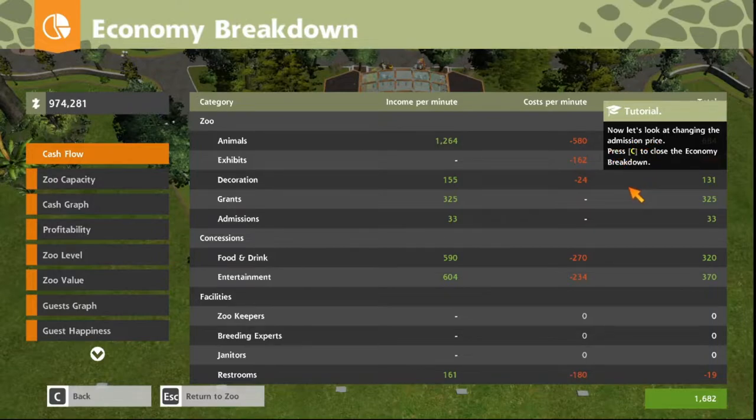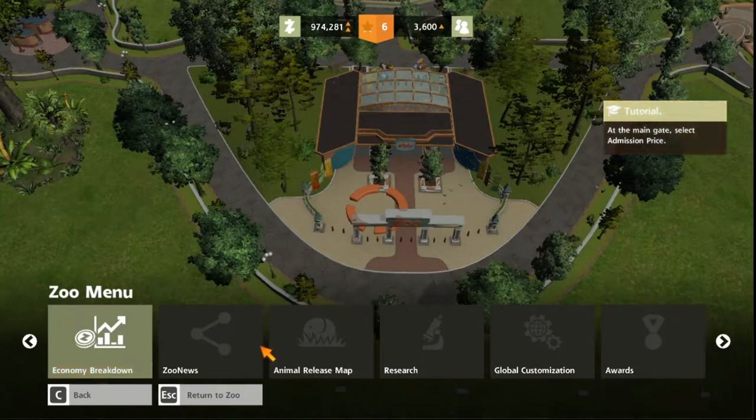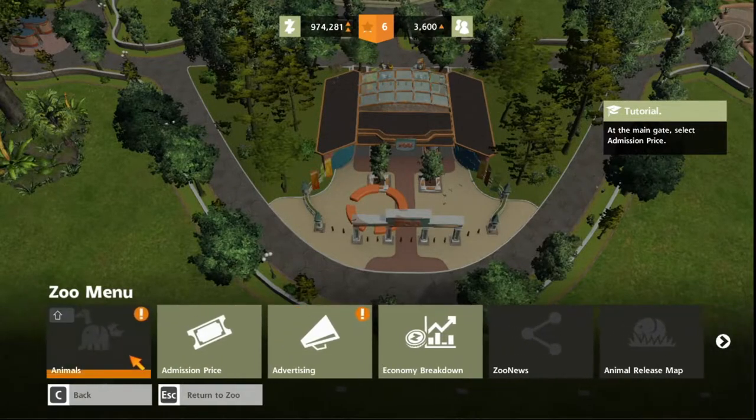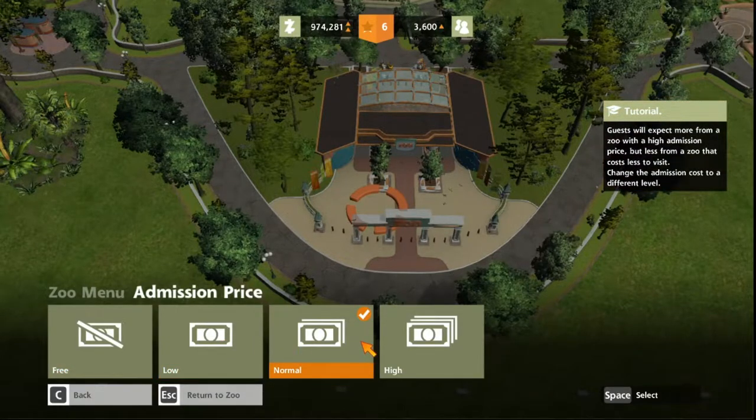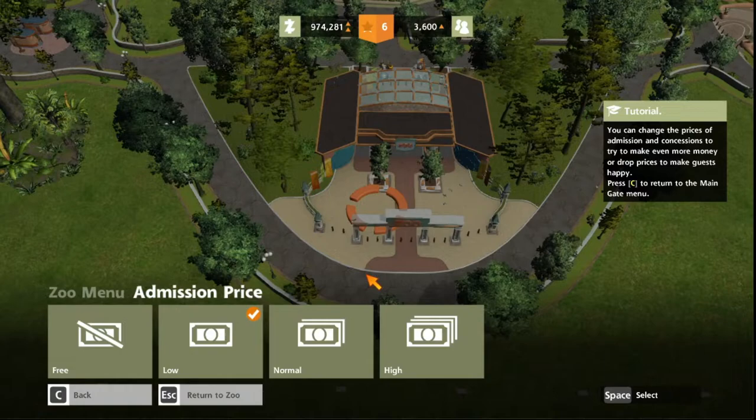Now let's look at changing the admission price. At the main gate, select admission price. What — you mean you can't set it yourself manually? Well, technically you can, but still. Guests will expect more from a zoo with a high admission price, but less from a zoo that costs less to visit. Change the admission costs to a different level — I guess there's not really much here so we can go low. You can change the prices of admission and concessions to make even more money or drop prices to make guests happy.